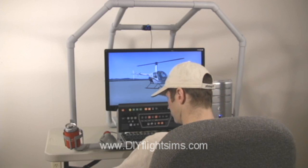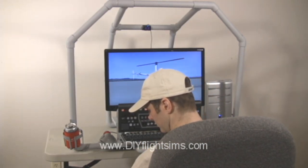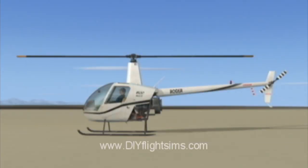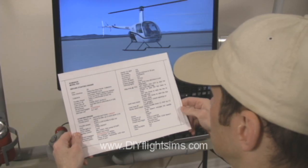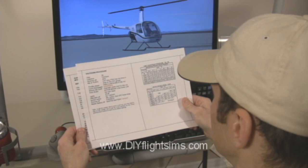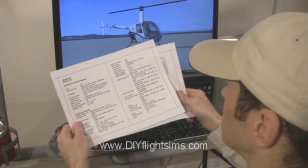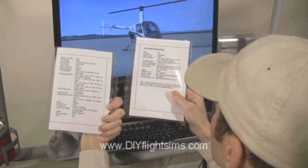We're going to use the DIY helicopter keyboard mod to start the engine of the default Robinson R22 in FSX. We're starting with a cold and dark cockpit — the engine is off. If you've started the flight with the engine running, see this video for the R22 shutdown procedure. You can print out the free R22 checklist from the DIY Flight Sim's website; the link is in the video description. This checklist has been modified to work with the keyboard mod and FSX.